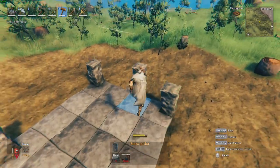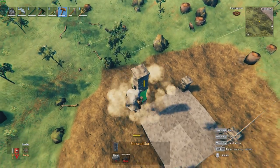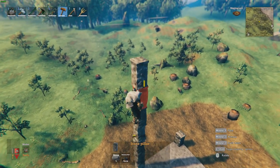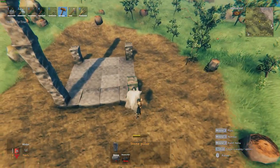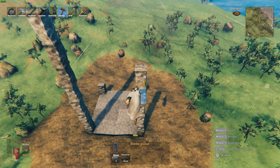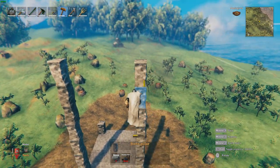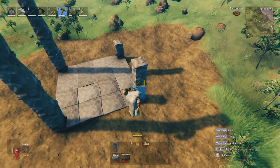Next we're going to put stone pillars on either side of this four by four, and we're going to do this seven high. I'll fly up and place the stone pillars seven high. It's important you do it seven high so that the proportions of the tower are in check and it looks correct — in proportion with the rest of the build.